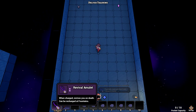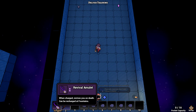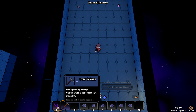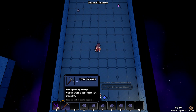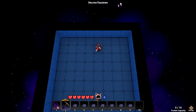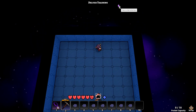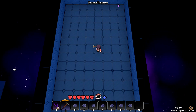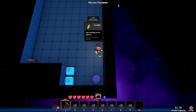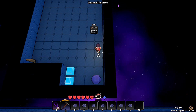Revival Amulet - when charged, revives you on death. Can we recharge at fountains? The iron pickaxe deals piercing damage and can dig walls at the cost of 12% durability. I consider walls more of a suggestion. What is this here? There's a nail on this floor - is this like a tip, or is this supposed to be a nail? Candle - hold F, center pocket. Can set things on fire when lit. Don't worry, your bags are fireproof.